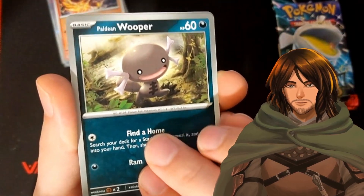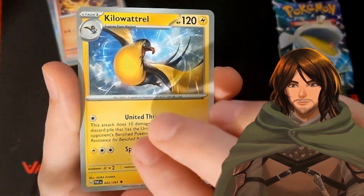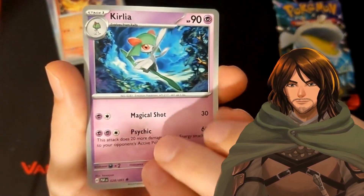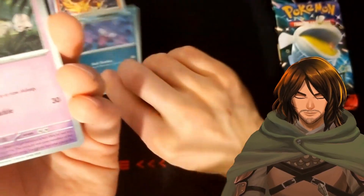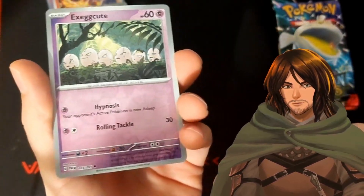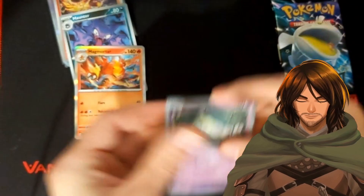Exeggcute — they remind me of the seven dwarfs. Six eggs. Mankey. We have the Kilowattrel. Another Clive, another Curlia. We have the Haunter 56 — we have this one already, but it's got a little bit of shine to the bottom. We have the reverse Exeggcute, which is 23 — I think we need the first one. It's a Magmortar, regular holo which is 10 — regular holo. I have all of these, but nothing wrong with some duplicates.